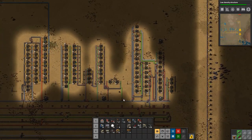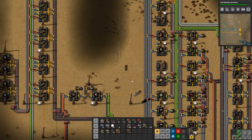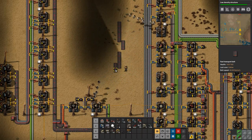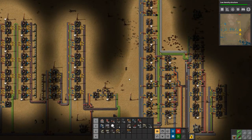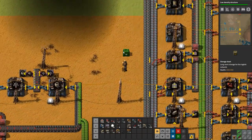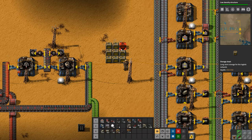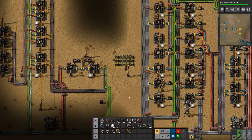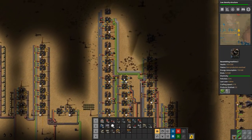Let's just do a quick test — come on robots, grab some stuff and fill it. Excellent! Let's put down some storage chests, we'll put them down here like so.